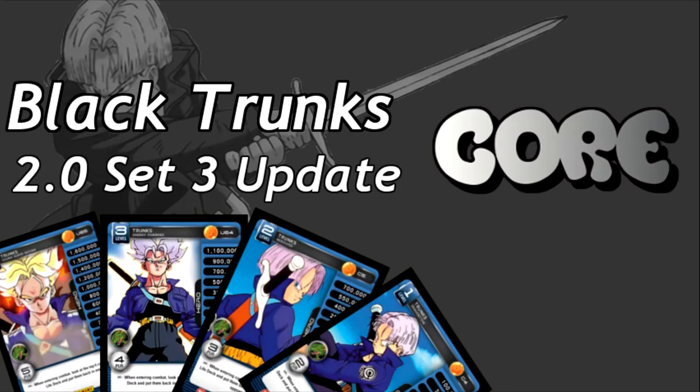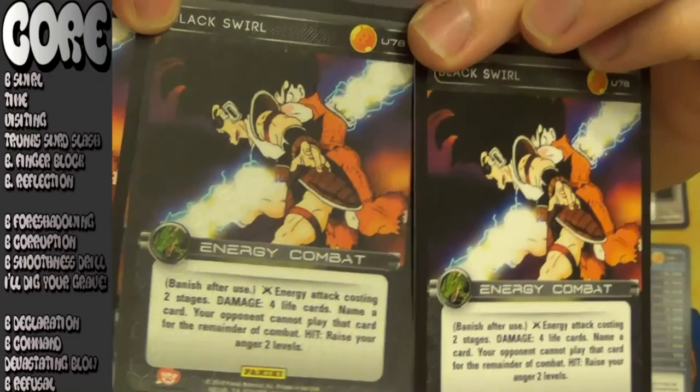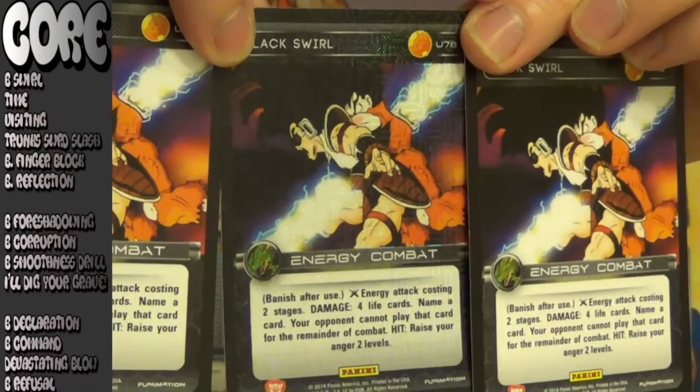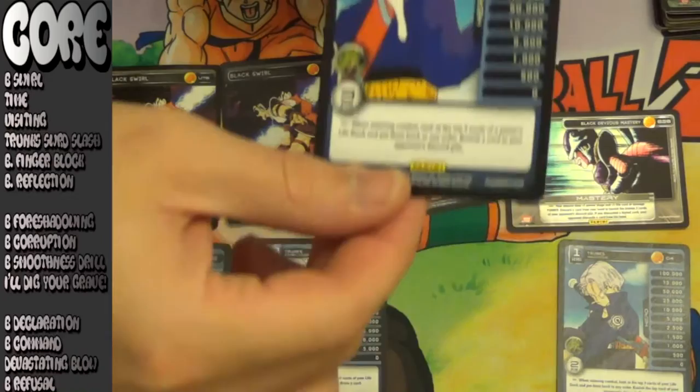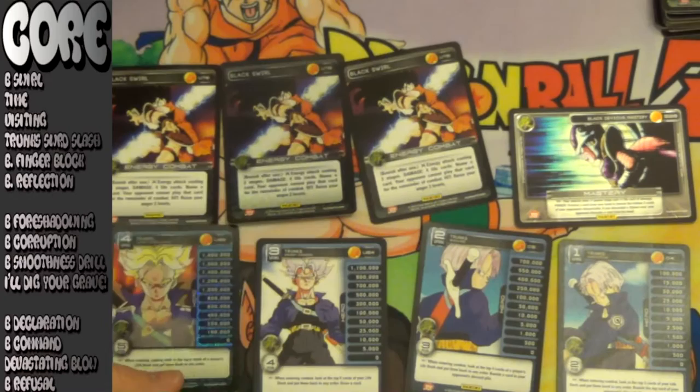Starting with the top of your core — the creme de la creme, the coup de grace of all Black Trunks — is Black Swirl. This card has always been in the core, but I actually moved it up to the first spot because in all of my matches, this card has just proven to always be a great draw. It always helps with Trunks being able to see his hand and choose any of the cards that you see with either his level 2 or level 4 power. Quite often in regionals I was able to put two copies of the same card in the opponent's hand, making this card not only do damage and give you anger, but also make two cards of your opponent's unusable.